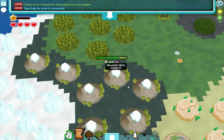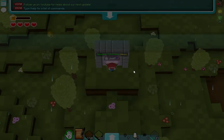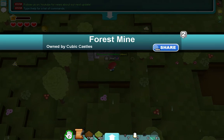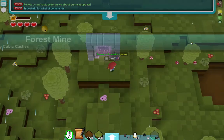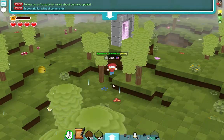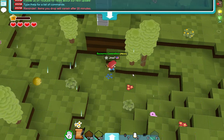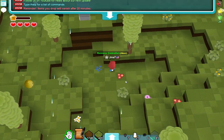You also need some tree trunks of any kind — except for mossy tree trunks, those don't work for some reason. You need three tree trunks per bomb, so six tree trunks for two bombs. I'm just going to gather some tree trunks really quickly.